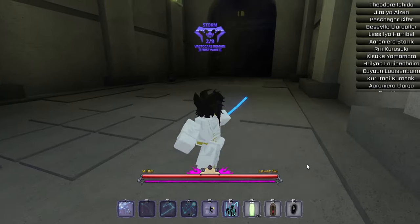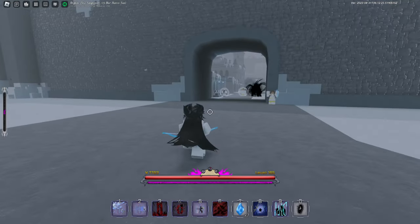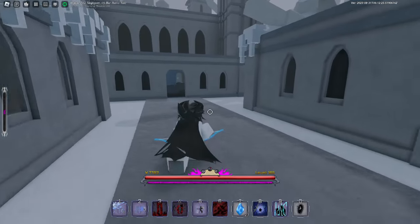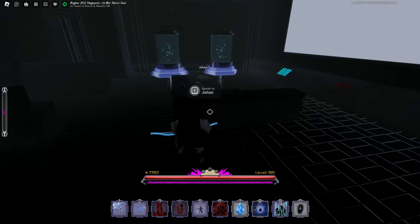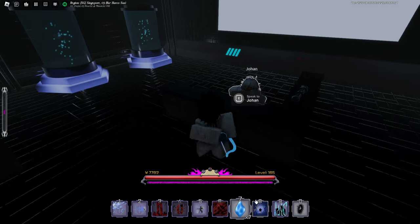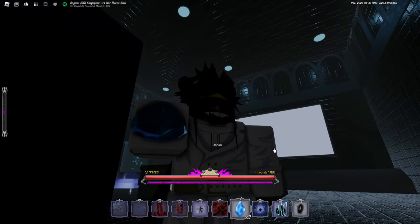Once you got your strange ore, simply go to Wanden Rage and follow me. From the shop right here, just go to the back side of it and you should see a secret laboratory right here. It's not really that secret since it's actually quite exposed. You can see Johan right here and you need to speak to him holding your strange ore.